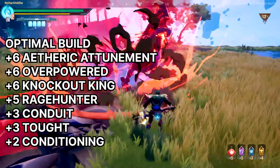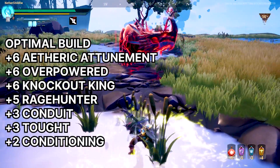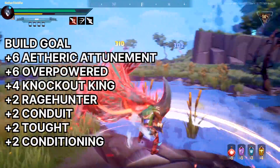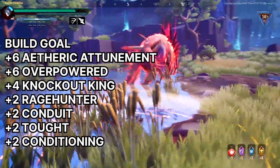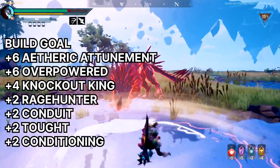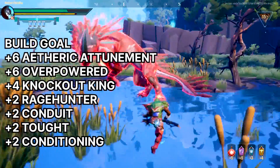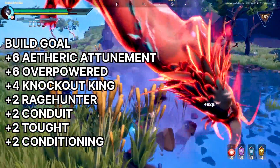That's if you can obtain a lot of plus three cells, which might be hard. A more easily achievable combination is: Aetheric Attunement plus 6, Overpowered plus 6, Conduit plus 2, Conditioning plus 2, and Tough plus 2. You don't need to worry if you can't complete the build — this is just one build you can adapt and change to your style. It's going to be a very useful build in the mid game.